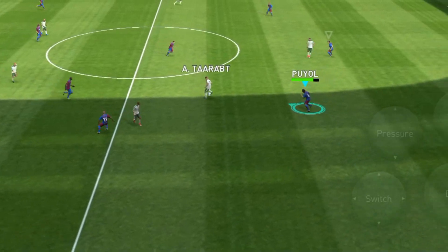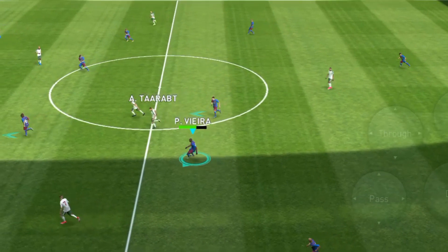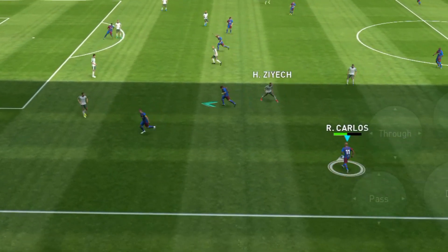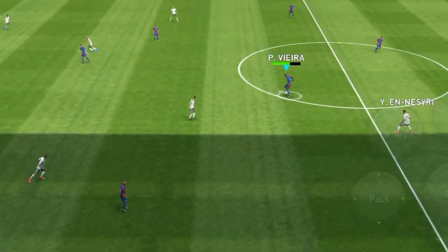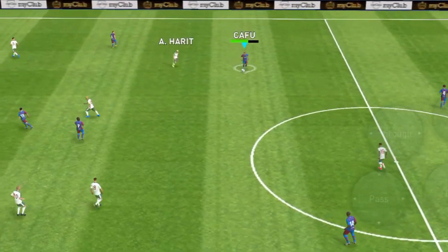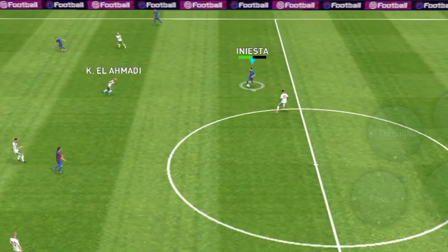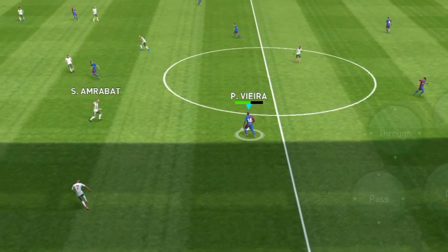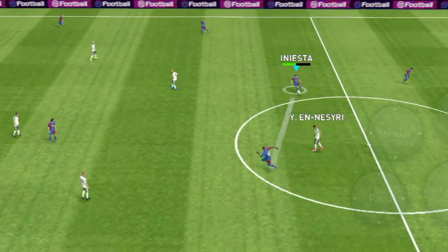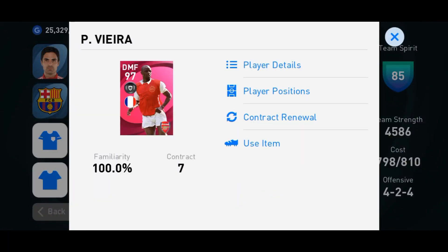In the central midfielder position we have Gavi, Pedri — though Pedri plays mostly as AMF — and Bruno Fernandes. We have other great central midfielders like Gerrard and Lampard. Make sure whoever you are using in this central midfield position is good with passing, decent speed, good in tight possession, and good in dribbling. Speed is not a necessity but a bonus. Passing is very very important because they will be the one distributing the ball to your left wing, right wing, SS, or center forward.